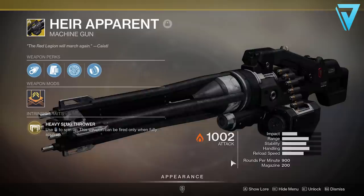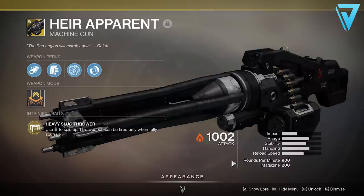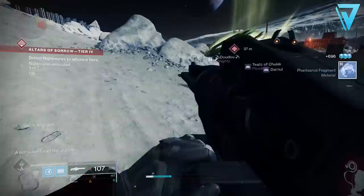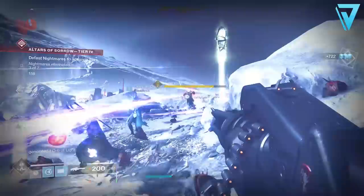A few stats to be aware of: although this is a heavy machine gun, it has a handling stat of 70 which is rather high, and also a couple of hidden stats. It has an aim assist of 90, so it's super forgiving when you fire this weapon. It also has a recoil of 75, which is quite high, and a bounce direction that tends to be vertical — which again helps with the overall handling.